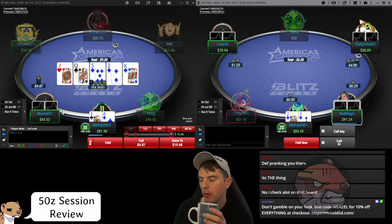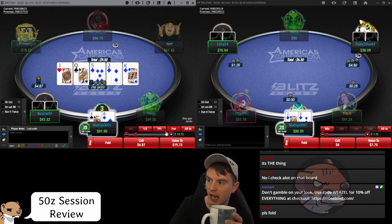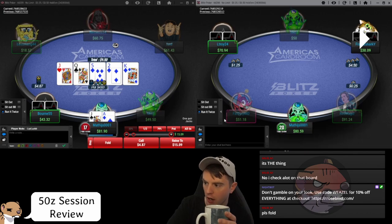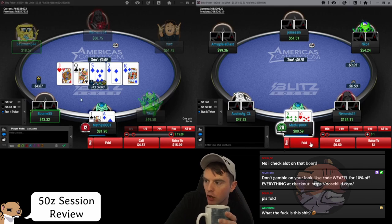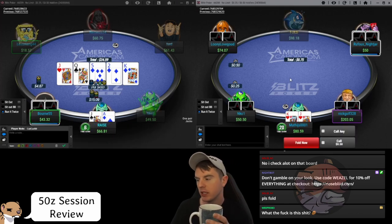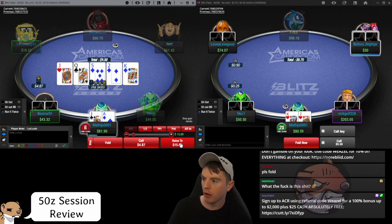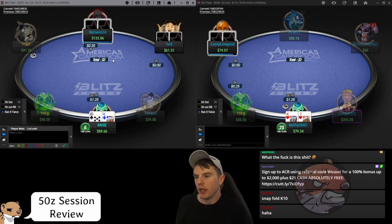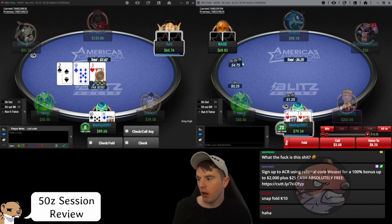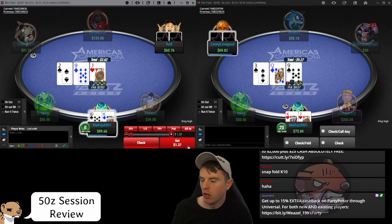We probably need to make it bigger than 15 if we're bluffing — for value with the nut flush we'd want to go massive. We're trying to get him to fold two pairs but he's not going to bet queen-ten or king-ten for this size, so we need to go bigger. Look how quickly he snap-folded though — there's no way we didn't have the best hand there. We didn't need to bluff this. King-jack snap-fold.